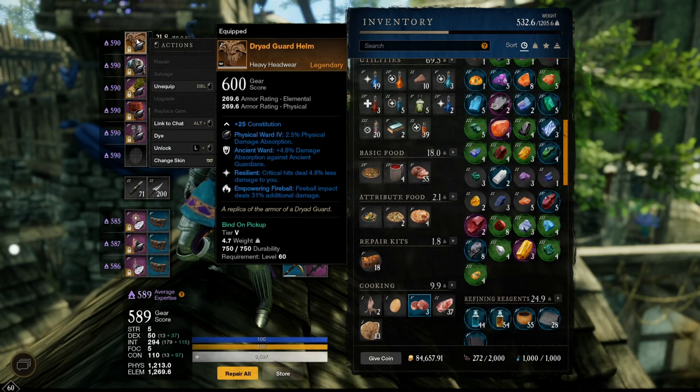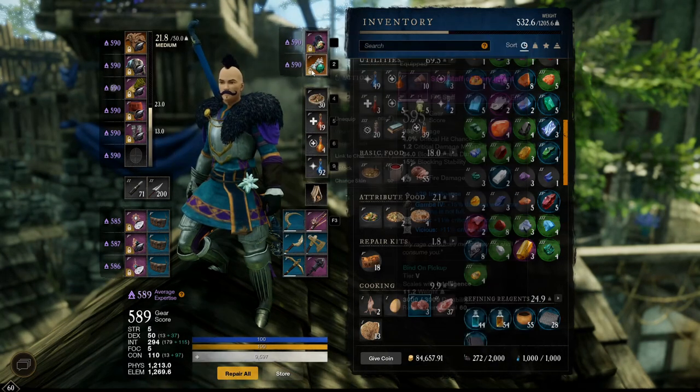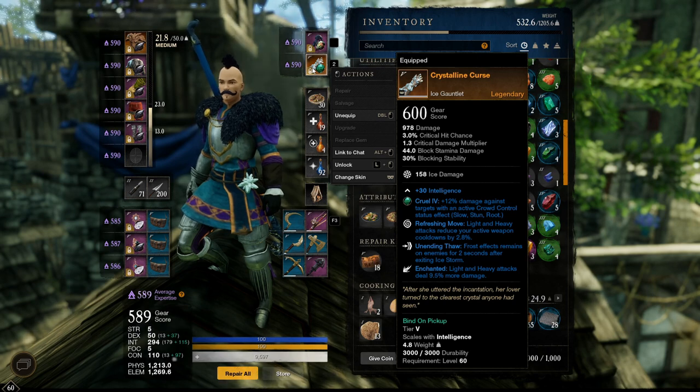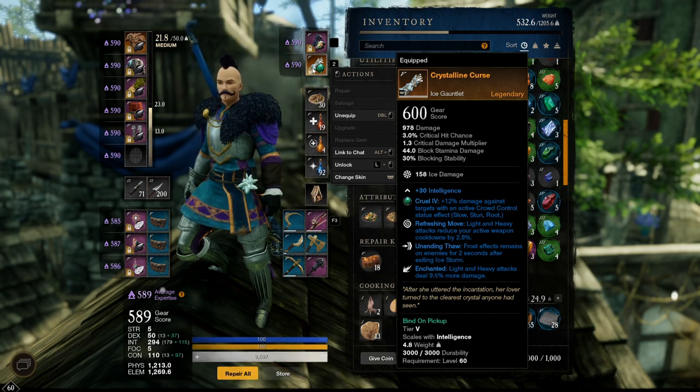That is for the non-stackable ones — in this case, the ability ones. I have one Pillar of Fire and one Fireball. I cannot have two Fireballs and two Pillar of Fire — that's because it's not stackable. Then here you also have Enchanted: light and heavy attacks deal 9.5% more damage. Again, that's only for the weapons, so even if you wanted to stack that one, you wouldn't be able to.